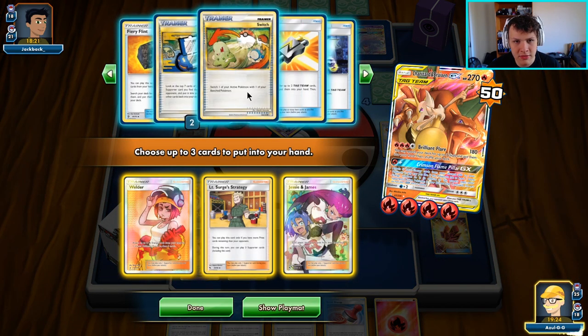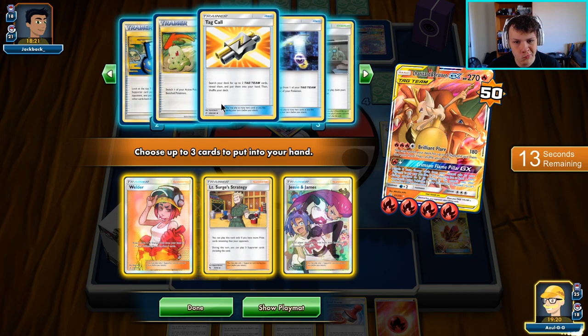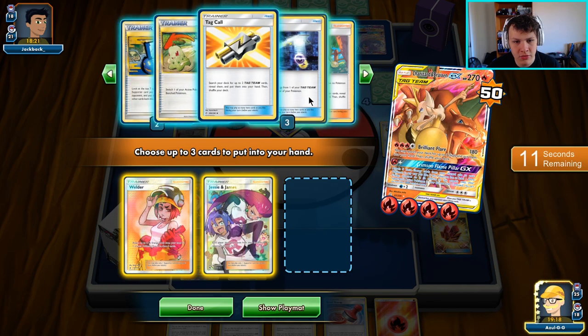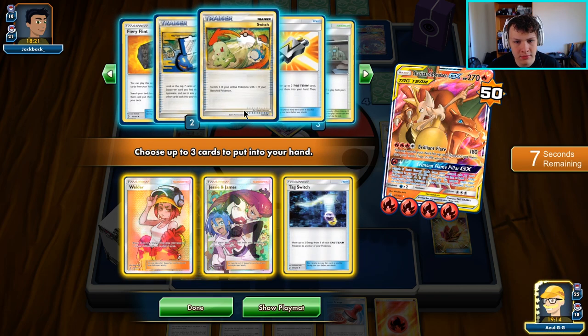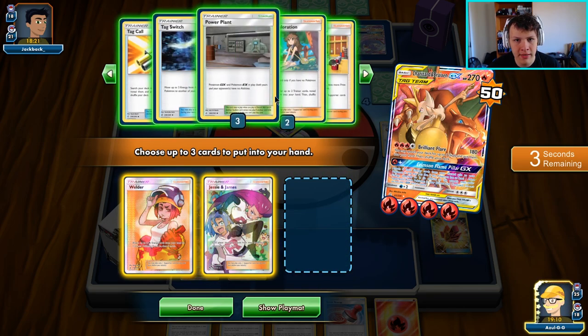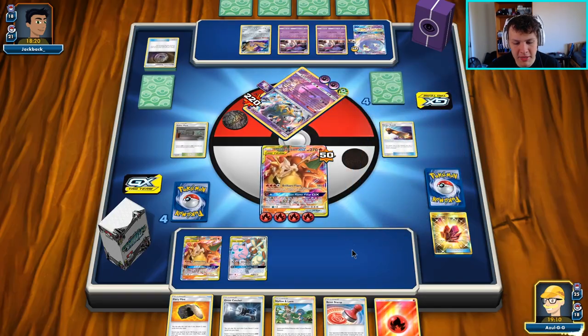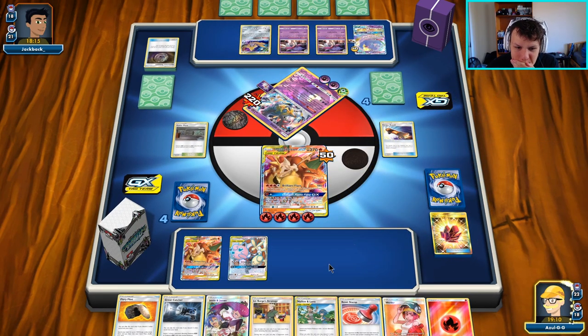I could grab Tag Switch instead of Surge just in case they don't knock us out. But no, let's go with the Surge — I'm committed. That's fine.